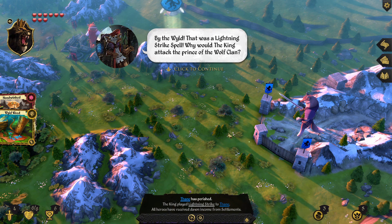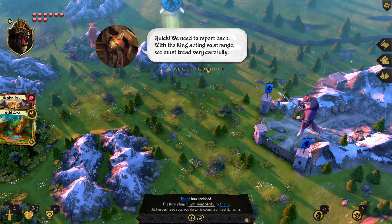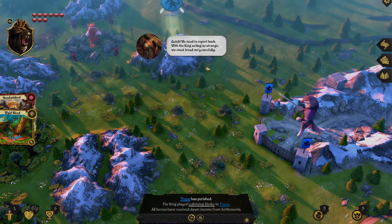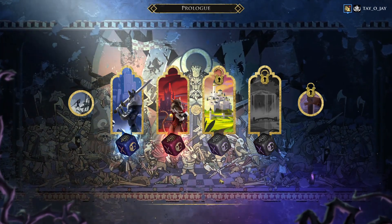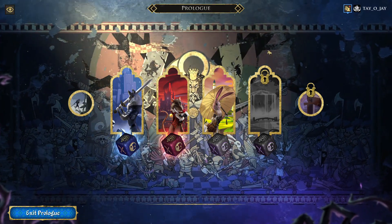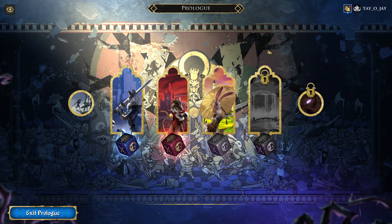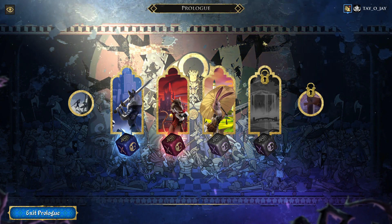By the wild — that was a lightning strike spell! Why would the king attack the prince of the wolf clan? We need to report back. With the king acting so strange we must tread very carefully. Alright guys, I think that's going to be it for this episode. I'll just see you in the next video. Thanks.